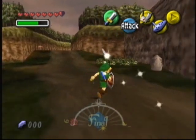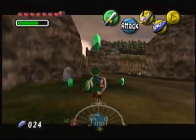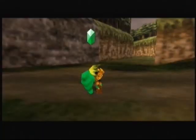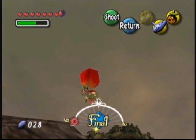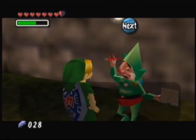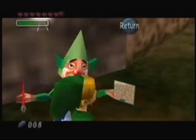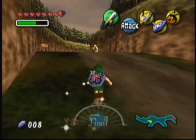This is Milk Road. If you come here on the first or second day, the road ahead will be blocked by an enormous rock, so you're not going to be able to get through at this point. I'm just going to see if I can get some good money from Tingle, because Tingle might be able to sell me a map of the next place. We now have a map of Milk Road and a map of Romani Ranch.